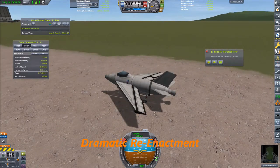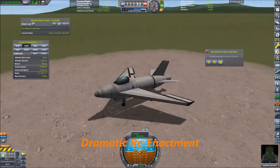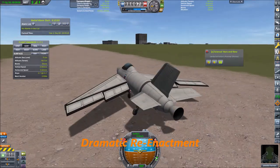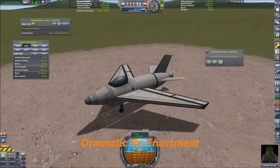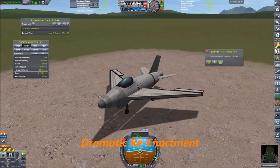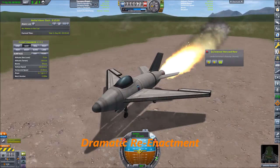Spoiler alert: we did not reach the required speed of 343 meters per second. So because I know it is not going to happen, we can just have a little flight over the Kerbal Space Center. Flaps down, activate SAS, and let's record it from this position.